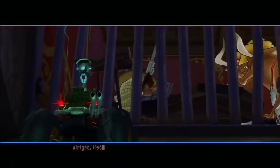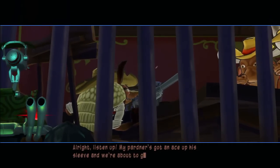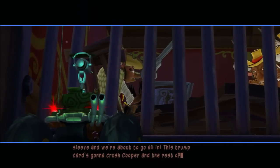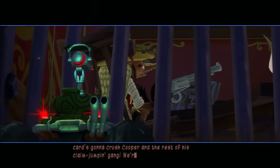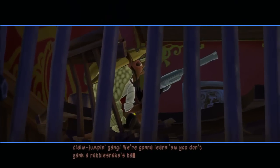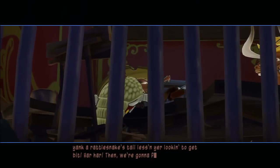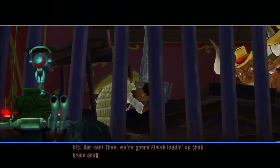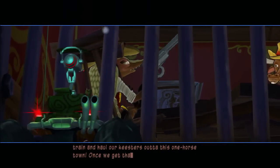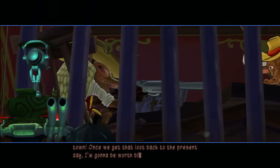All right, listen up — my partners got an ace up his sleeve, and we're about to go all in. This trump card's going to crush Cooper and the rest of his gang. We're going to learn a new dog — don't yank a rattlesnake's tail lest you're looking to get bit. Then we are going to finish loading up the train and haul our sweet little keisters out of this one-horse town. Once we get that loot back into present day, I, Toothpick, am going to be worth millions!